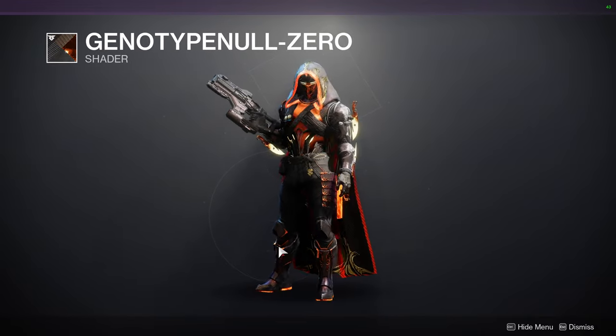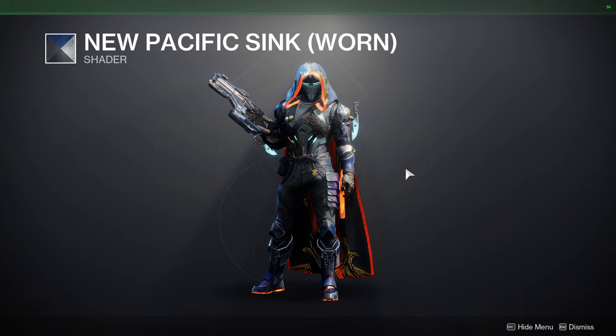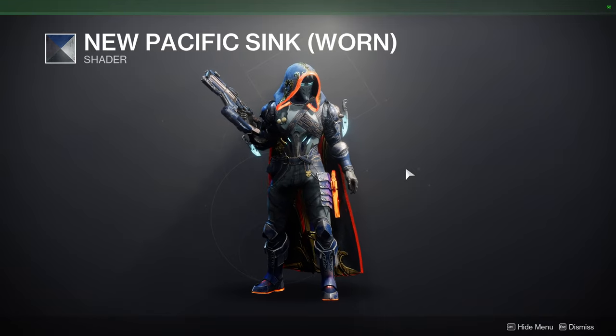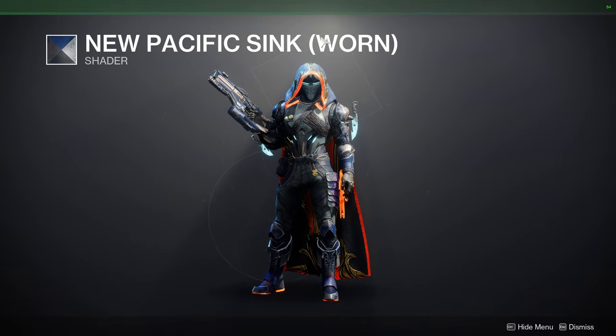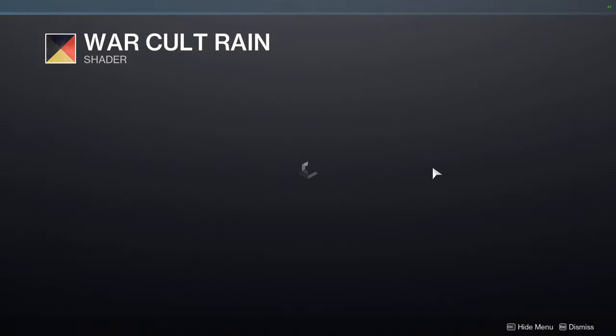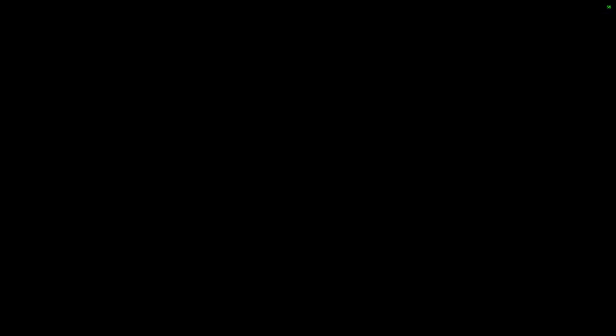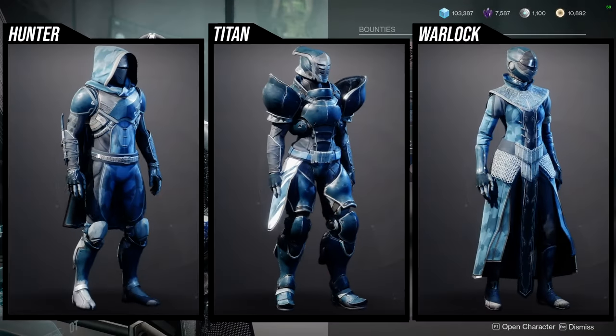We also have New Pacifica Sink, which is the rarer version because it's the Warren version — I'd definitely recommend it since it's from a planet that doesn't even exist in the game anymore. Then there's War Call Terrain, which I think is pretty trash. You can ignore it, but if you're a collector, you might as well grab it — you never know what it might combine with.